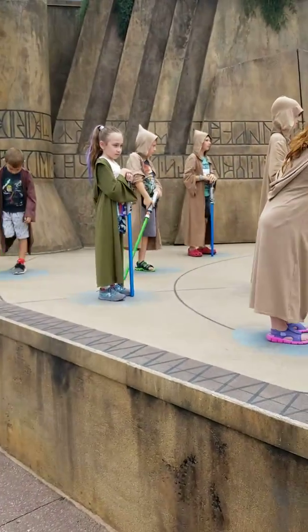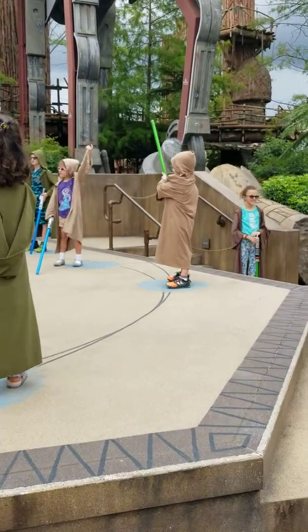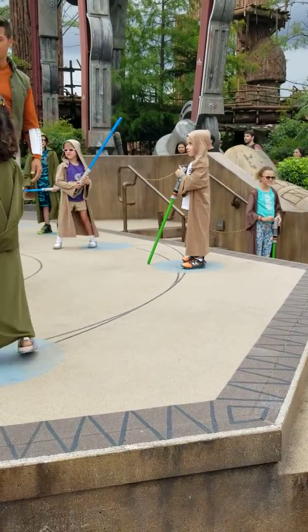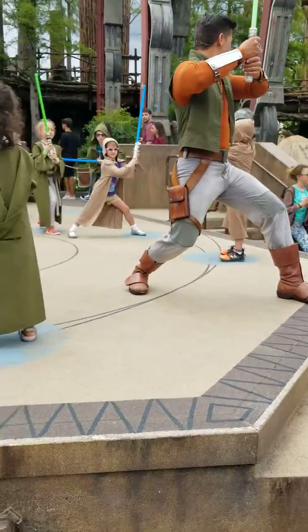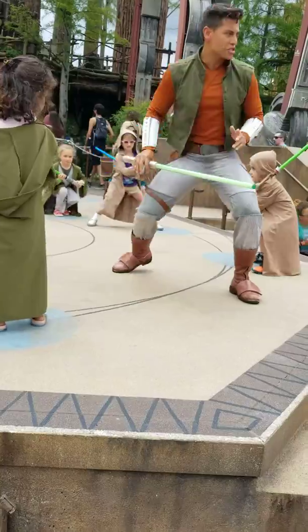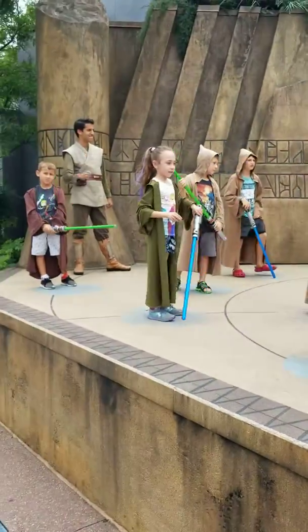All right, students, we're going to put that entire combination together. If you're all ready, say yes. I think we need it louder than that, students — are we ready? Very good. Follow along with Mantell and I; we'll all do this together. Ready position. Strike it to the left shoulder. The right shoulder. Step back and duck. Stand. Right to the head. Excellent! Excellent — great job, students. Sabers down.